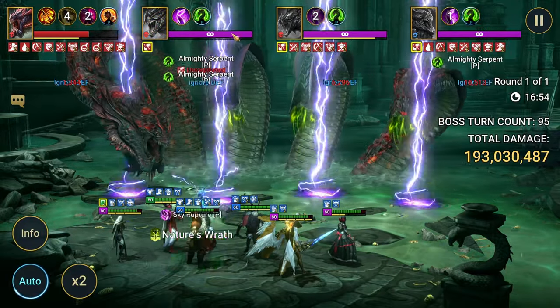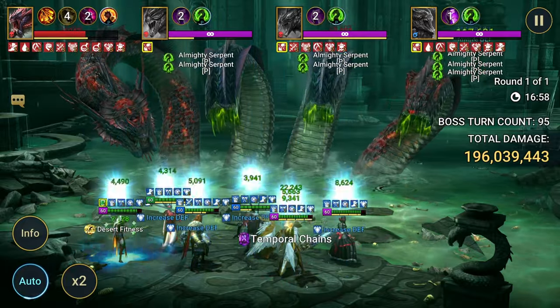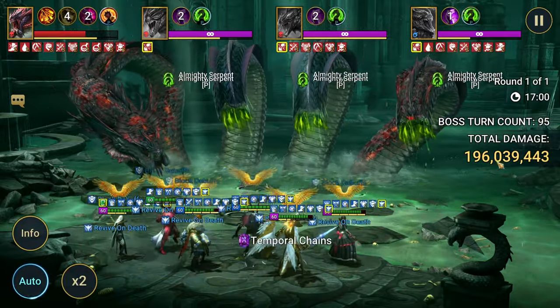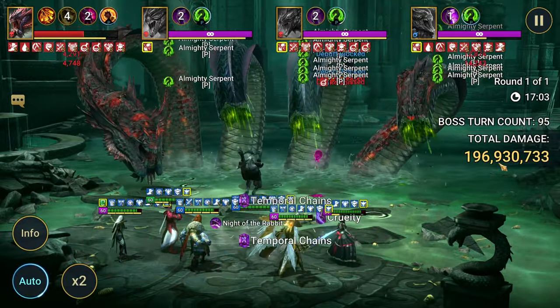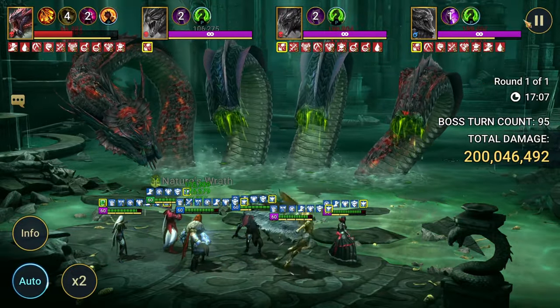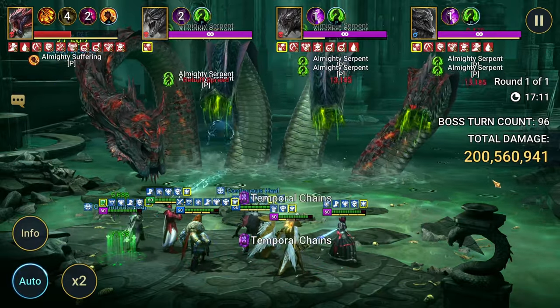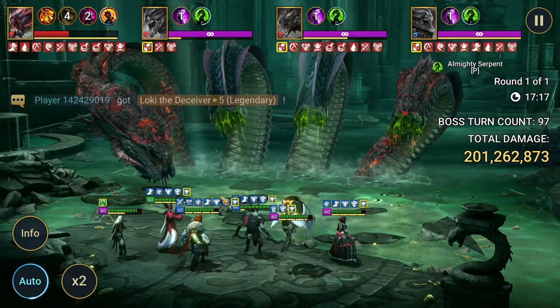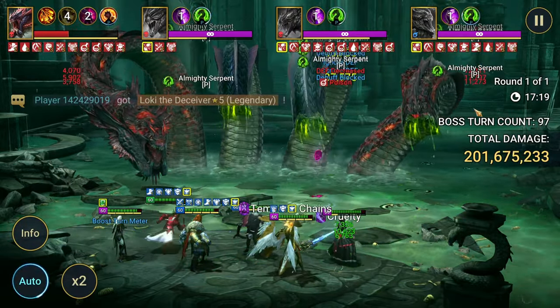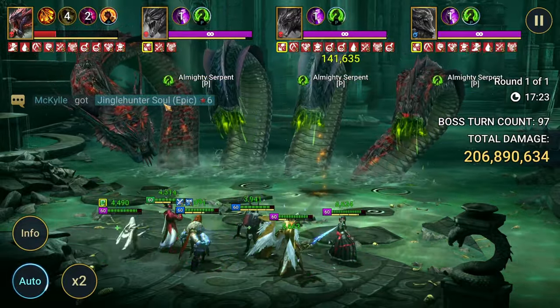I hope they fix the AI with targeting. Look at that — passive is popping off. Oh, are we going to break 200 mil? Is Thor going to take us to 200 mil? Well, Razzlevar can help. 600k around here — we did get to 200 mil, he took us there! I wish there was a way to see when Slayer gear procs.